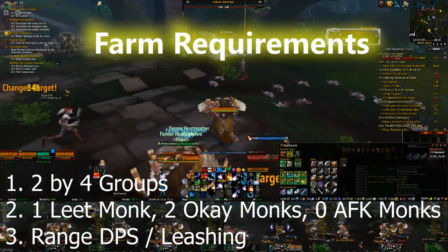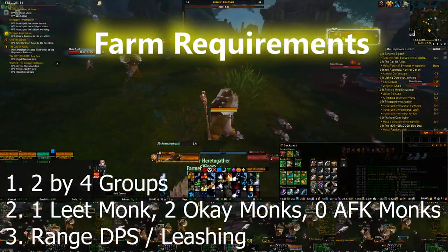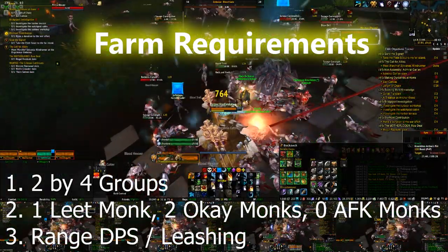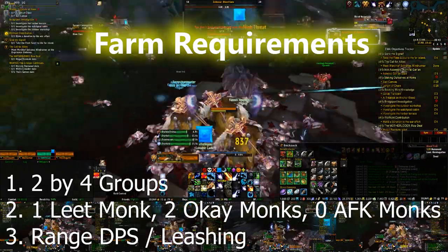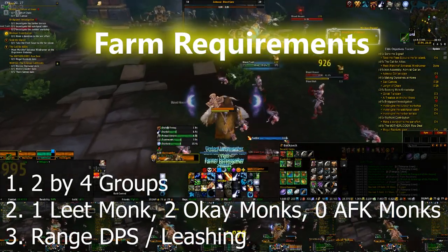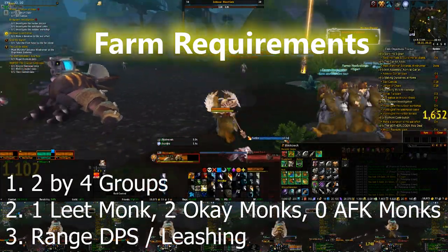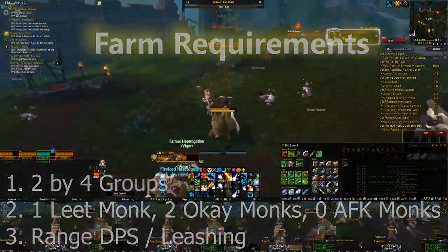Third, get at least 2 ranged DPS for leashing — I would recommend 3 to spread them out, and then pretty much just pull until your fingers fall off. You can do this farm at level 110; you just won't be able to earn epic BOEs as Blizzard has decided not to allow that. Do you feel like they should allow that for 110s? Comment below. Maybe too powerful.